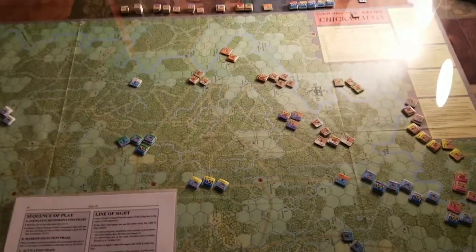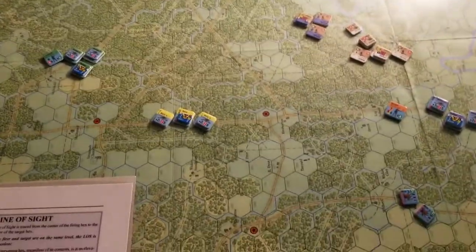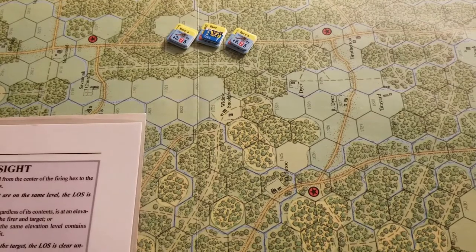We're going to play the 19th of September scenario, 10 turns. The Confederates have to capture and hold four of the victory locations by the end of the game. And as you can see, there's three right there, middle and back.